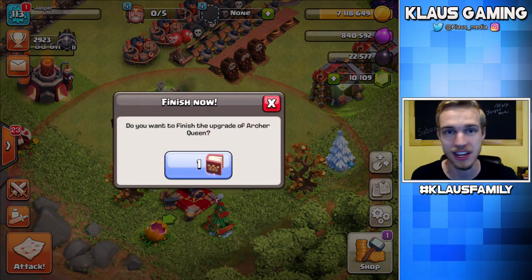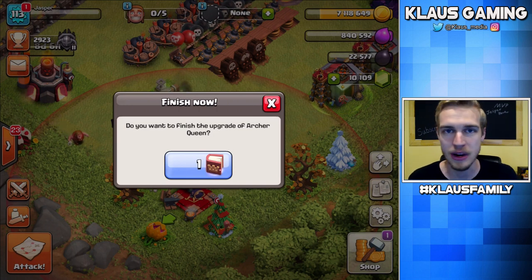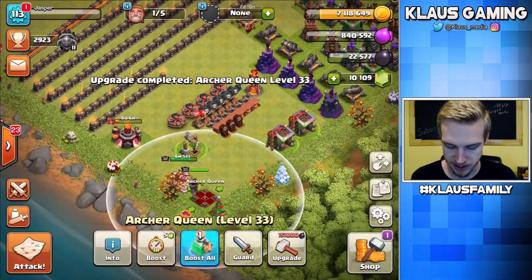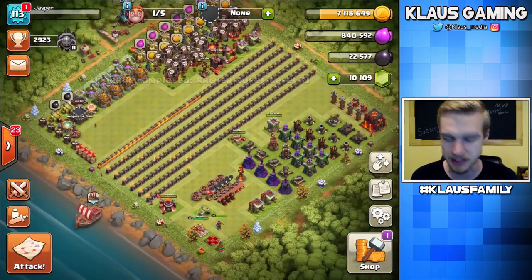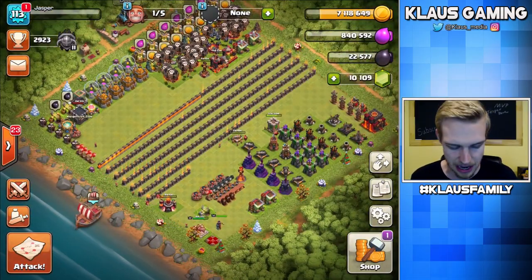And then I've got this Book of Heroes. So excited to use it. Level 33 Queen. I use the Queen so much. Upgrading the Queen is like the best thing you can do in this game. Let's do this. Bam. Nice. And she's still not maxed - she's still showing the indicator that she's maxed, but she's not maxed. She's not even close.